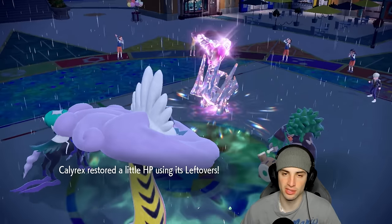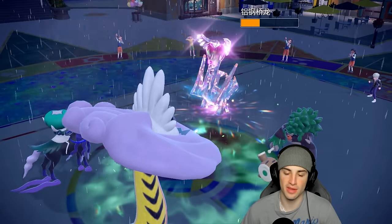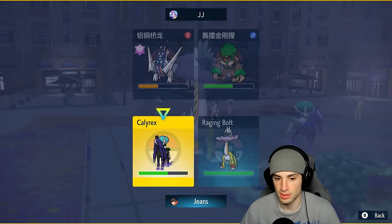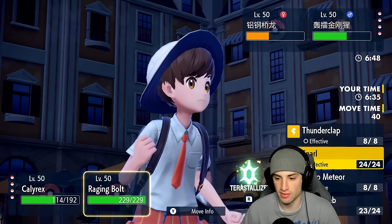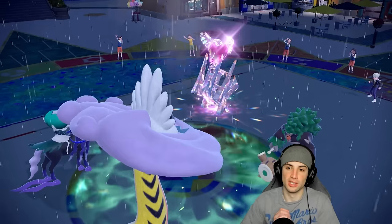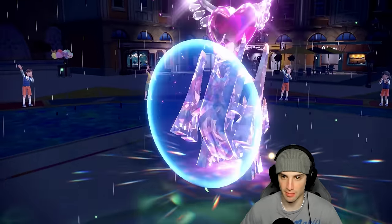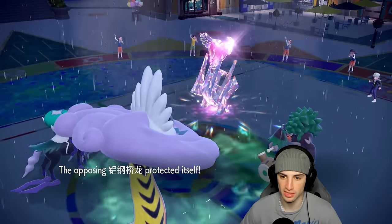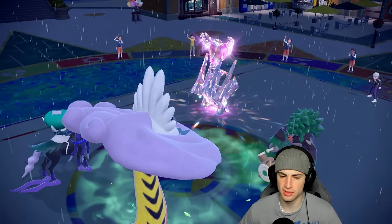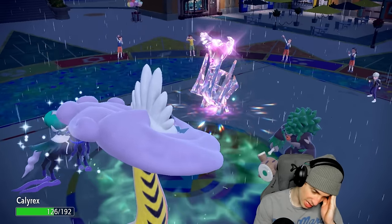That's just a nice chunk of HP back, plus it protects from Grassy Glide — you're probably going to Fake Out my Raging Bolt but it's a solid turn to just Protect. Calyrex gets back some HP. They protect Archaludon and go for Wood Hammer — wow, that's odd. Maybe I just stay in here and throw Astral Barrage since they're going Wood Hammer. I really do believe we stay in here and double down into Archaludon.